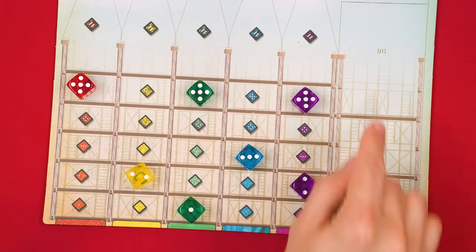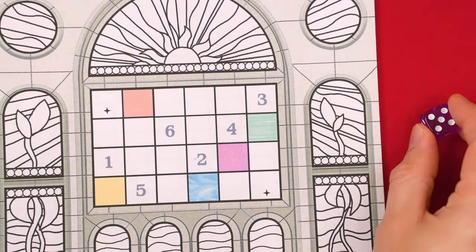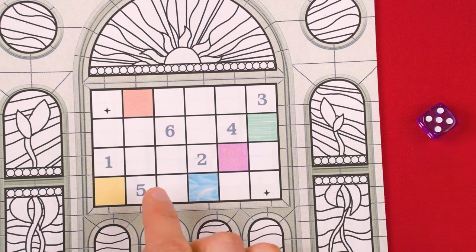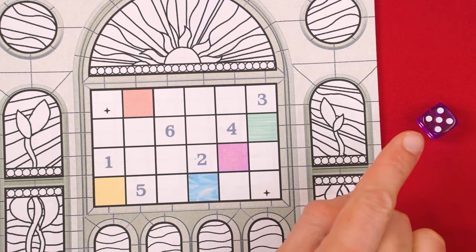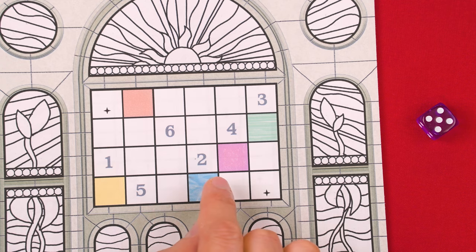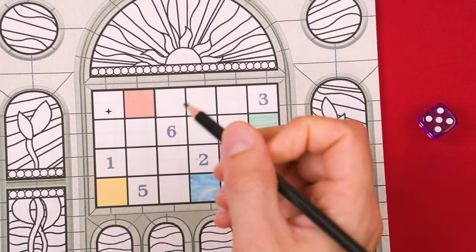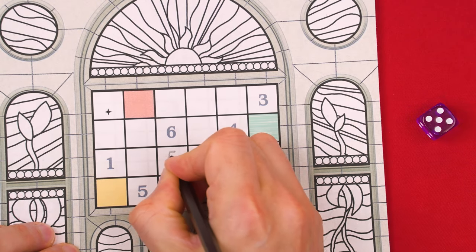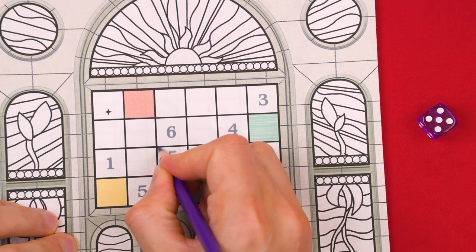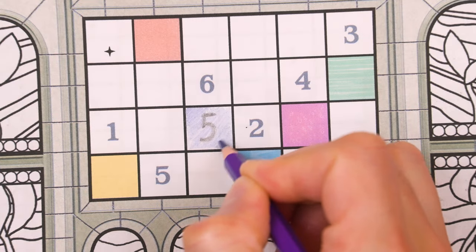On your turn, you must select any one die from the cathedral board and without changing its value, set it beside your journal — the game calls this drafting a die. You then select any valid space within your window to fill with that die's color and value. With the included black pencil, you write that number into the space, and then with the pencil that matches that die's color, you shade in the space so that it looks something like this when you're done.